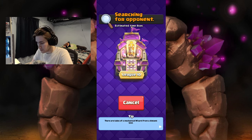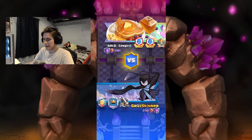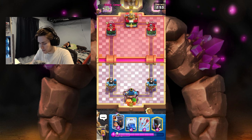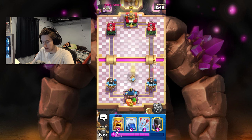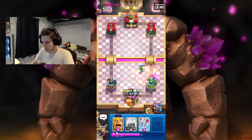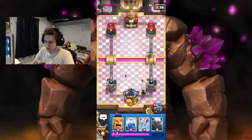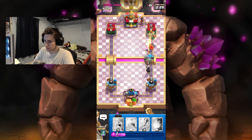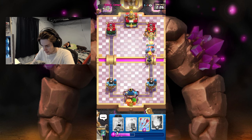We're hopping into a game of Ultimate Champion — this is actually my very first game today, aside from a couple draft games and war battles. We got Royal Ghost as their first play. I've been seeing a lot of Royal Ghosts. They use Poison first — that leaves our Night Witch open for business. If someone uses Poison, use your Night Witch if you have it available. We're gonna go Golem Night Witch at the bridge because of that move.